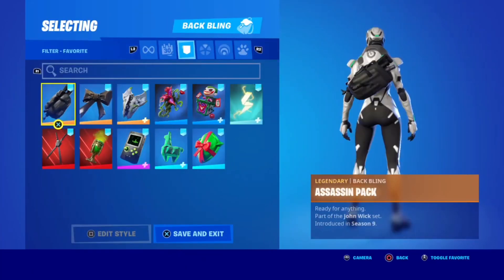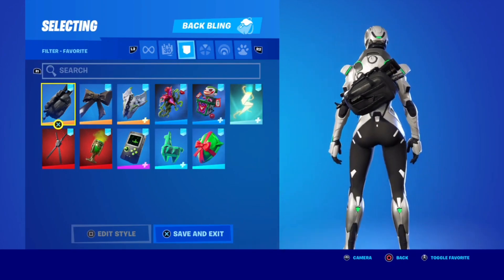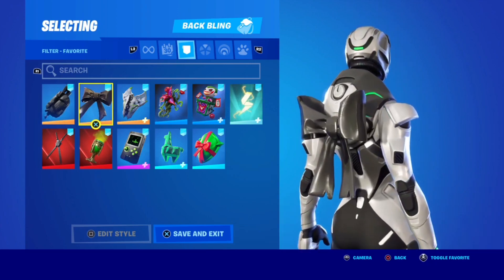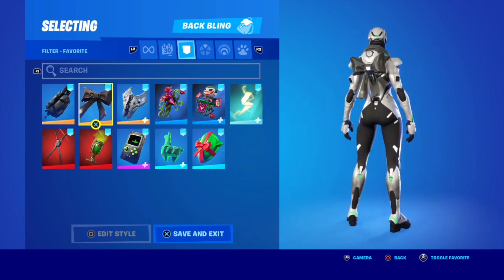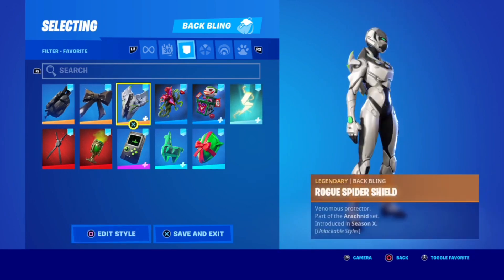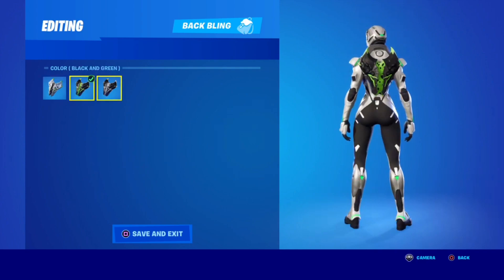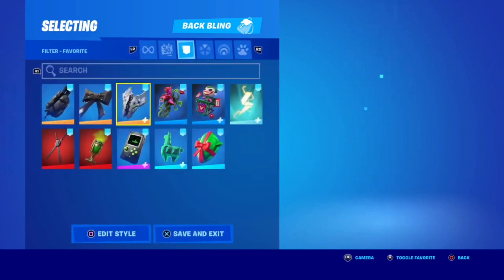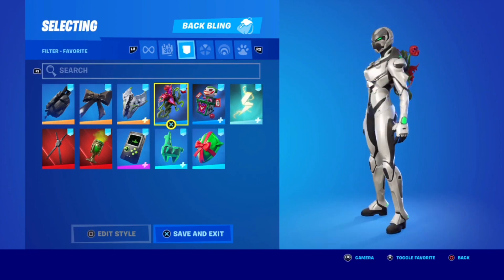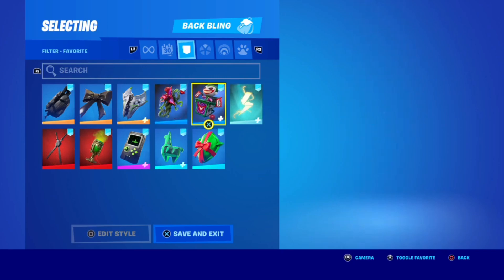Here are some combos with the Eon skin. We have the Assassin Pack, which comes with John Wick — it matches the black a little bit, more of a gray, but still pretty clean. This one matches it more and still looks clean. There's not too many back blings that work well with this. The Rogue Spider Shield is what I was using for the gameplay. The rest of the edit styles look good too. Two out of three back blings from the Last Laugh Bundle also work — you should definitely check out my review on that; it's an amazing bundle and definitely worth it.